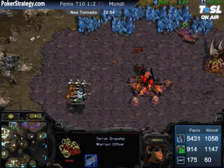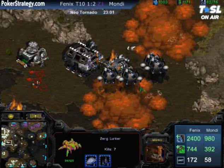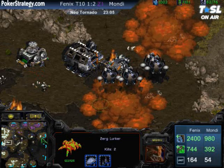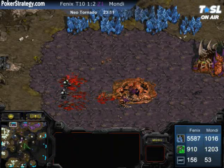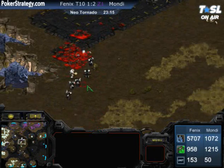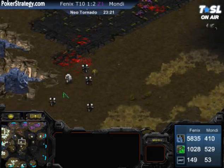A drop still manages to get off at the top left where the Scourge were. The Science Vessels are going to make short work of the lurkers at Phoenix's front. The top expansion falls for Mondragon — an ugly spot to be in. Think about this: the way Phoenix got into this situation was because of that two-barracks opening, being so aggressive with that early Medic Marine group, and managing to take out that right expo.